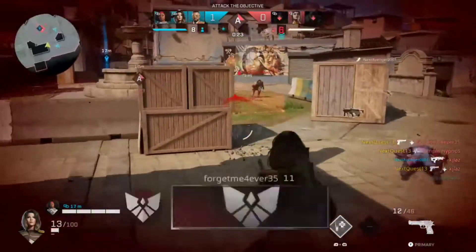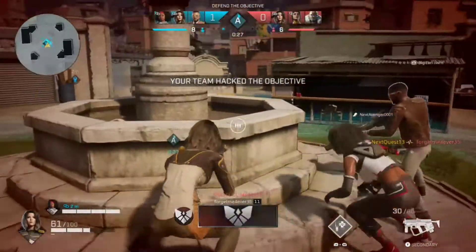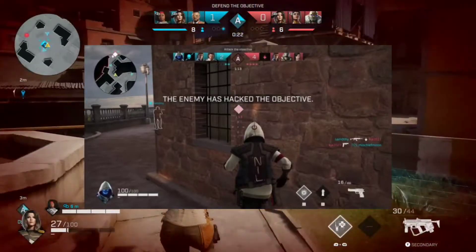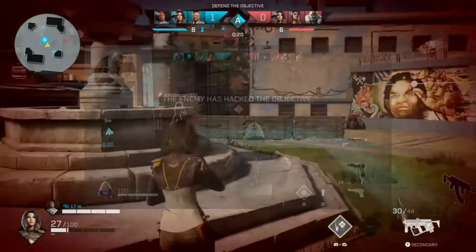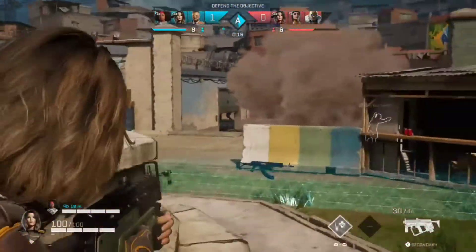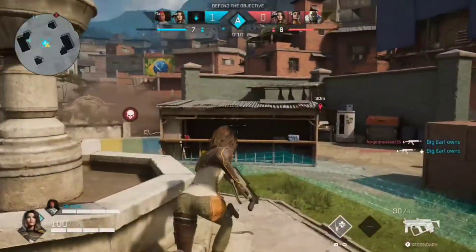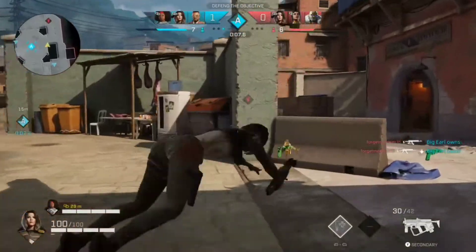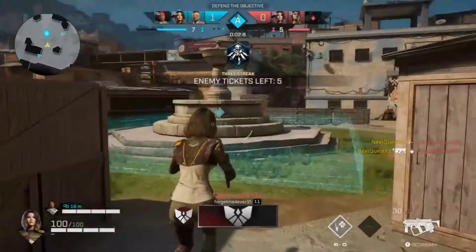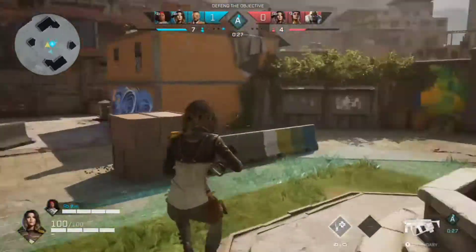Once upgraded, the harpoon would do 75 damage so it could kill someone with armor in two shots. It would allow you to have a gun that actually works in a different way — if you shot it at a wall, it would get stuck and you'd have to pull it back before firing again. So you'd have to take more time and land your shots to make an impact on the enemy. It would also bring players towards you, giving you an easier chance to finish them off after you harpoon them. Nothing in the game currently gets stuck anywhere, so I think this new mechanic could bring something different.